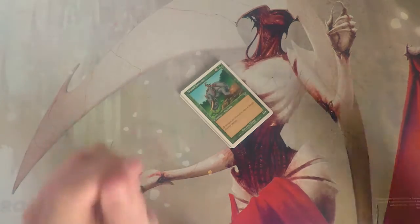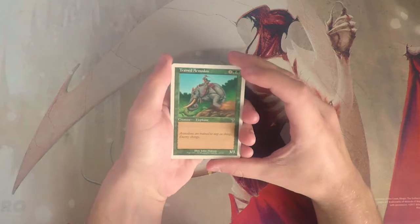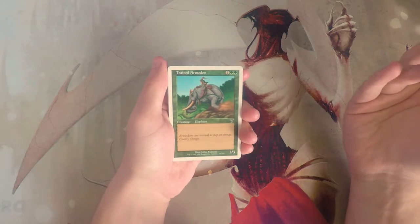There's a lot of really good stuff in this set. Sitting at the top is Ensnaring Bridge at around 50 bucks, then Birds of Paradise at 13, Wrath of God around 10, Coat of Arms at 10, and a lot of really good general four to five dollar cards. Hopefully we get something awesome. Sleight of Hand is a common at like two or three bucks, so we'll see what we get.